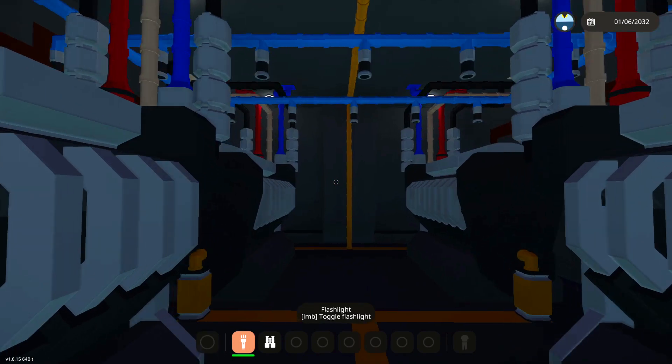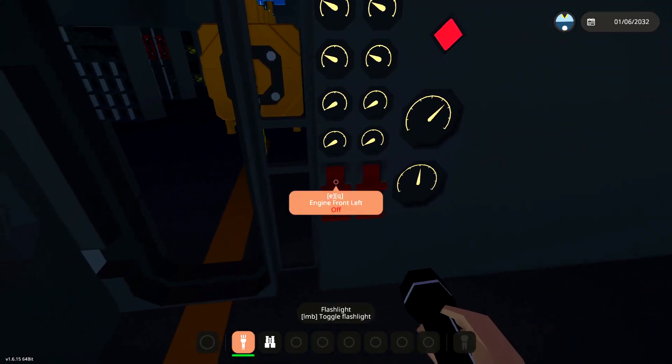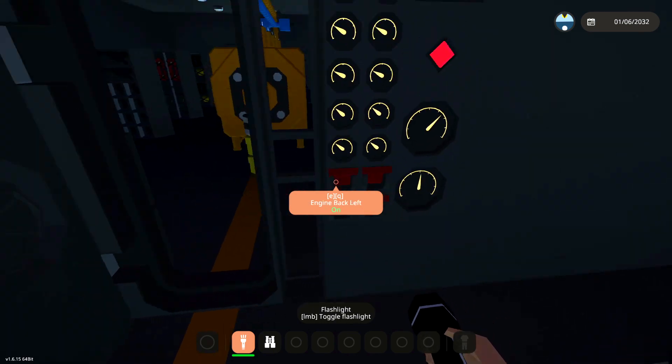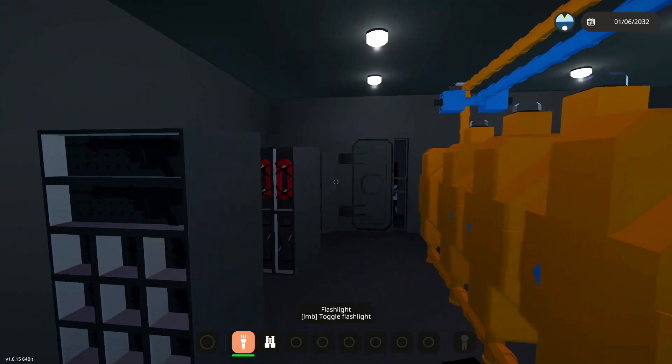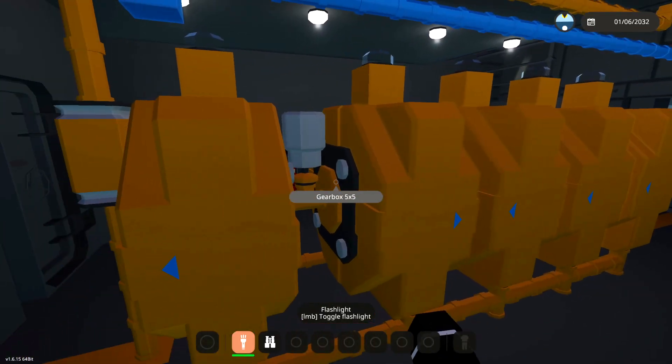We have firefighting stuff right there. We've got it inside of the engine room itself, all over the place. To turn on the engines, just do this. Oh my - okay, they're all running. I'm gonna get out of there before anything explodes, and we're gonna head forwards. These are all just gearboxes, I think. They are.